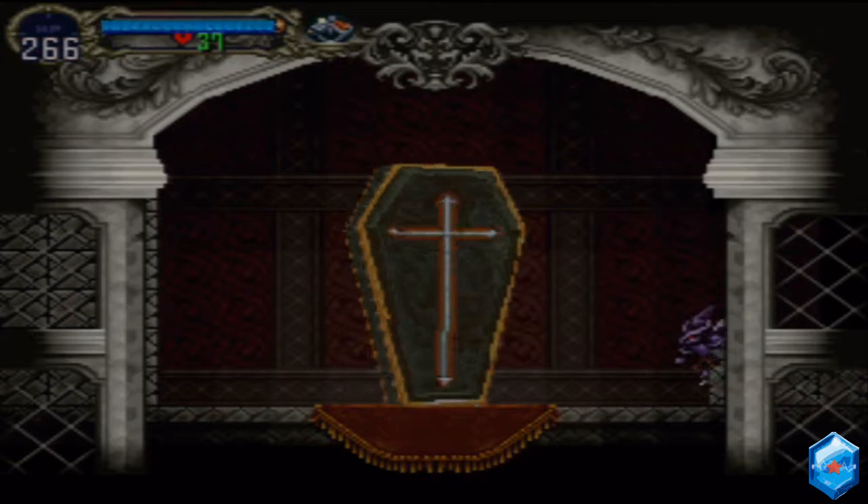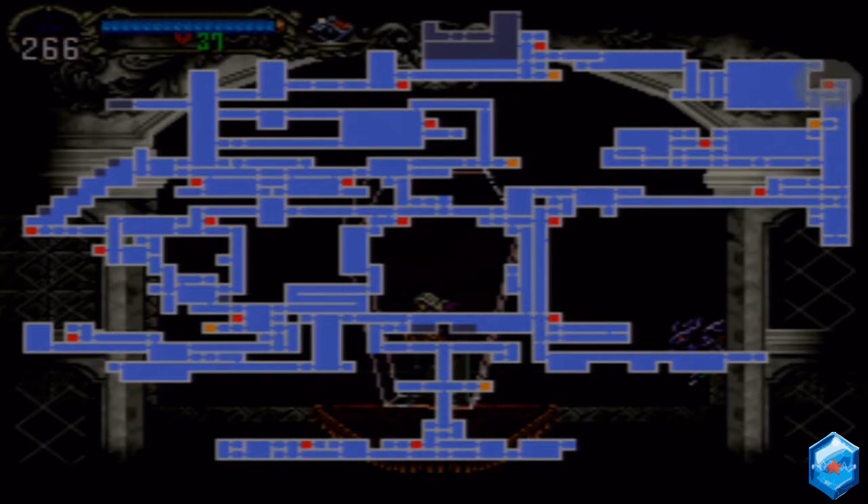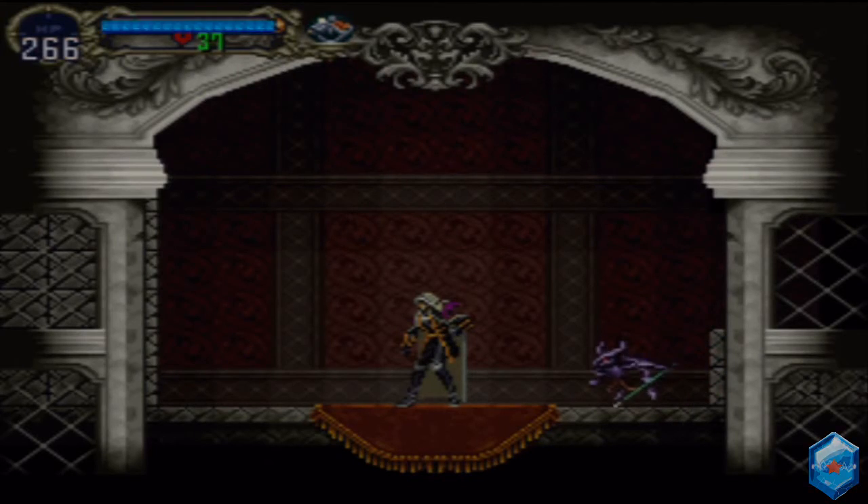We'll have to decide our next plan of attack in the next part. Next time in Let's Play Castlevania: Symphony of the Night, you'll find out what we have to do next before we move on to the boss fight that will lead us to the second half of the game. Dear God, we covered so much ground. I'll see you guys next time — peace!